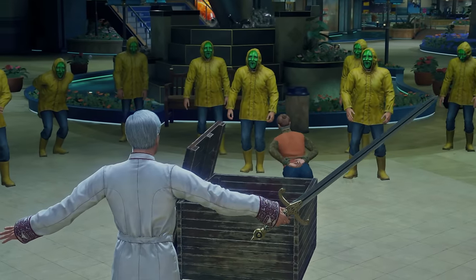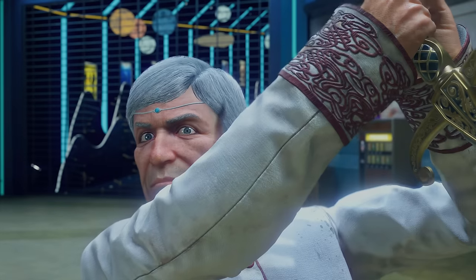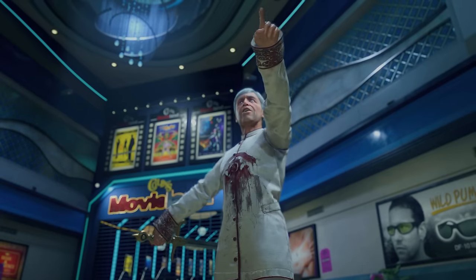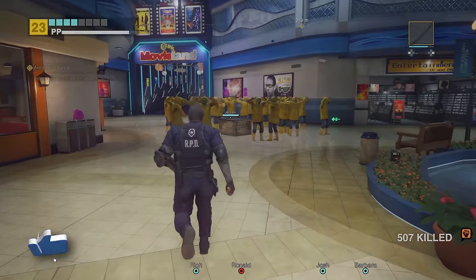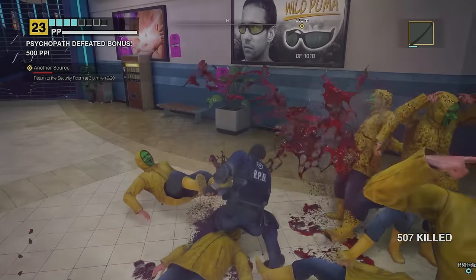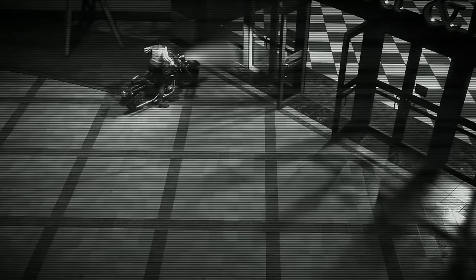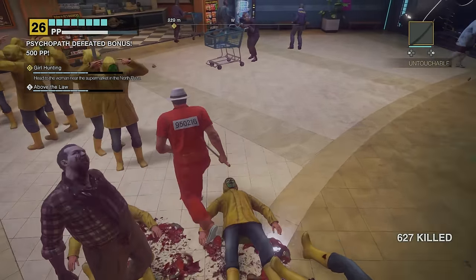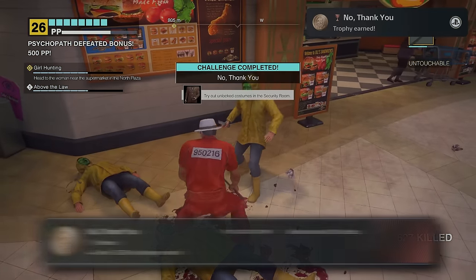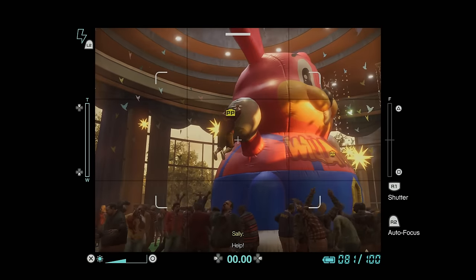I was introduced to a cult wearing yellow raincoats. Just as they were about to make a sacrifice, the leader noticed me. They all turned around in the creepiest way possible and do this weird pose thing. As long as I don't go too close, they mostly leave me alone. But I wanted to save the woman in the box, so I ran over, went to town on everyone with a katana, and saved her. Back at the security room, I watched on the cameras as a girl rode a bike back to the supermarket. Wasting no time, I set off, and while making my way over there, I took out 100 yellow raincoat members for the No Thank You trophy. I also found two poor sods hanging from a giant bunny — pretty hilarious — so I snapped a picture.